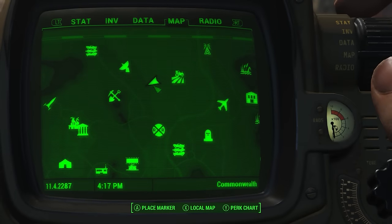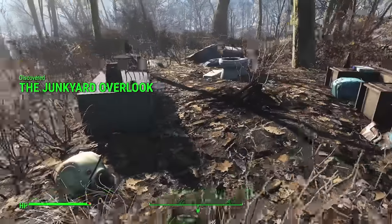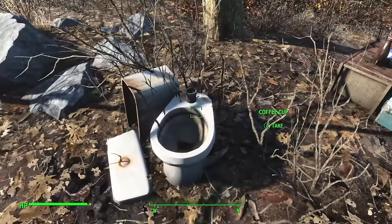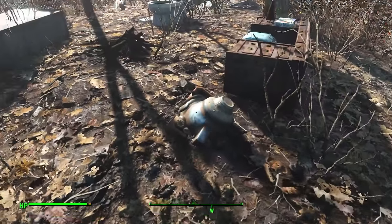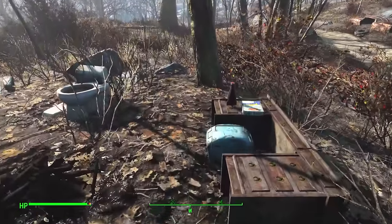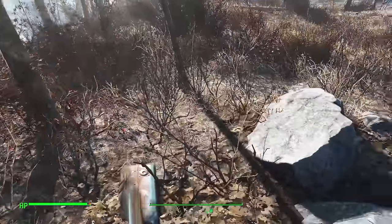West of Ten Pines Bluff you can find a wee overlook to the junkyard full of items. Someone clearly tried to build a little homestead here, complete with all the amenities — coffee, a Nuka-Cola, a toilet, sugar bombs, and a cooler. They were probably trying to set up a TV as well. I'd say this was someone's getaway, maybe even the junkyard owner's, although the campfire might be very recent.